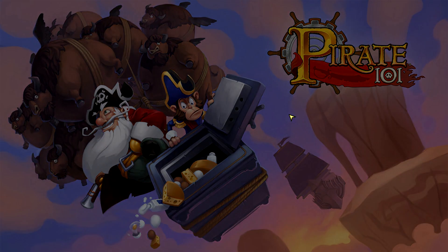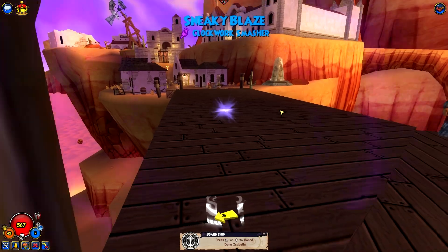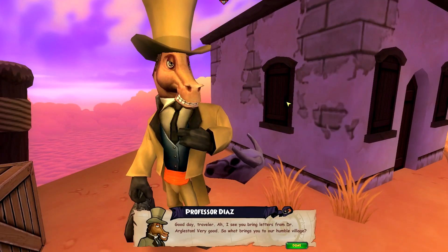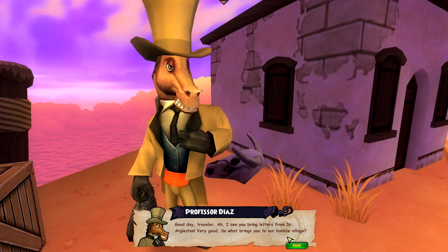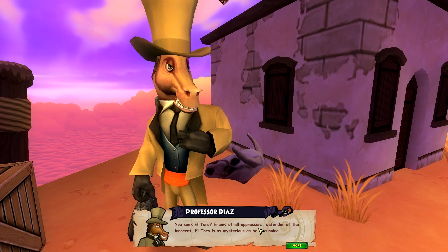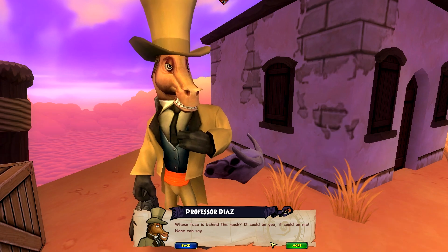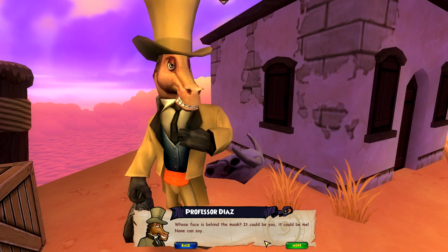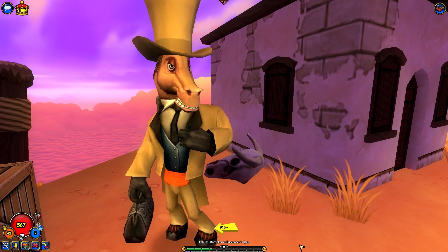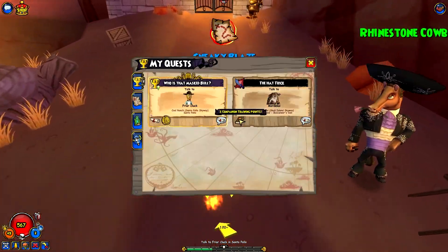There it is. Alright. I like this kind of town. I see you bring letters from Dr. Argelston — very good. What brings you to our humble village? You seek El Toro. Enemy of all oppressors, defender of the innocent, El Toro is as mysterious as he is cunning. Whose face is behind the mask? It could be you, it could be me — no one can say. I cannot tell you where or how to find El Toro. I never did that free three companion point quest yet.